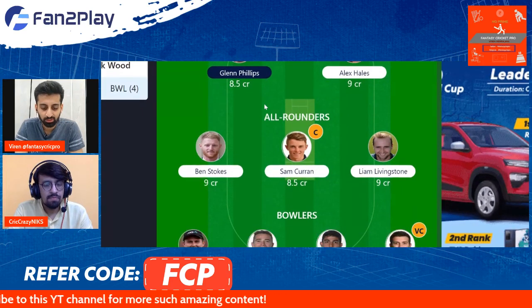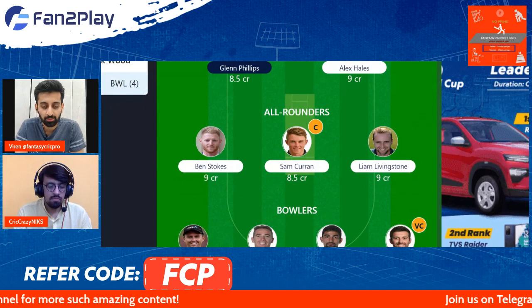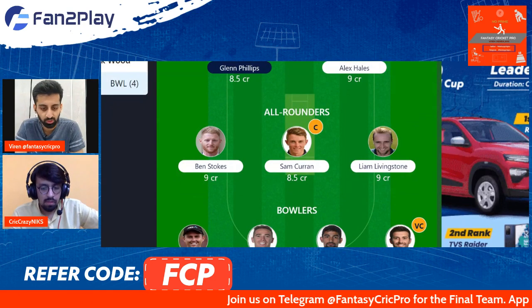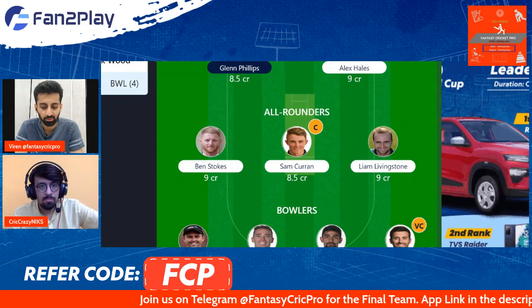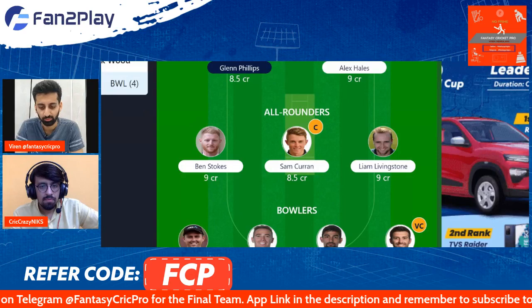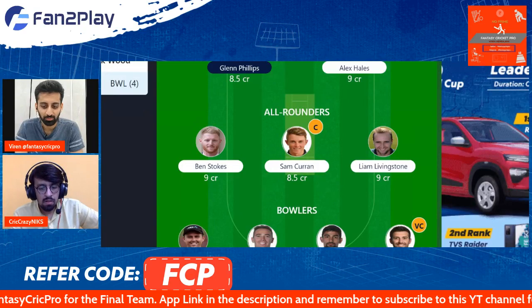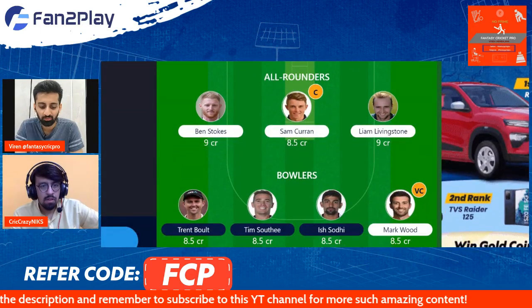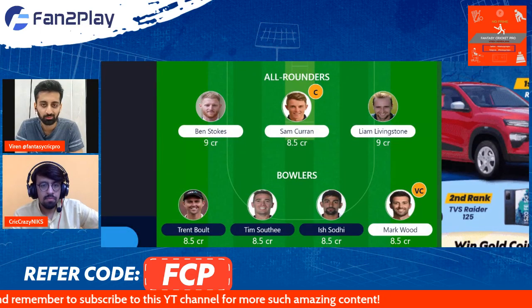We have taken three all-rounders: Ben Stokes, Sam Curran who's captain, and Liam Livingston. Especially Liam Livingston can be used at any stage like we saw in the game against Ireland. We expect him to be used better with the bat because he's too powerful a resource to waste or give him just three or four balls. In the bowling we have backed Boult, Sodhi and Mark Wood. The Sodhi spot may be for the leg spinners who bowl second.